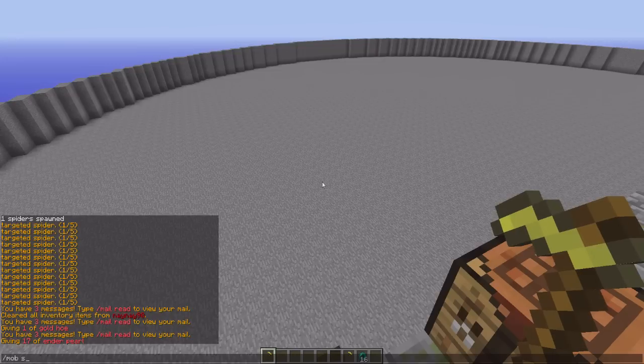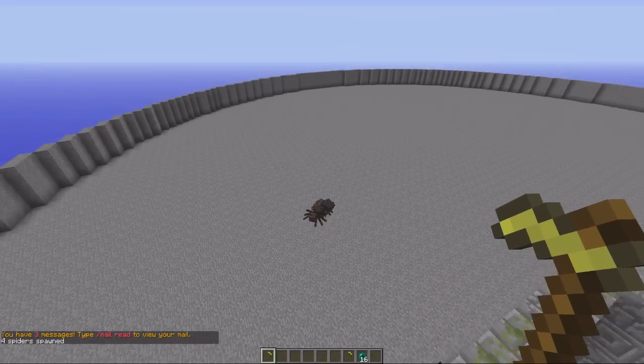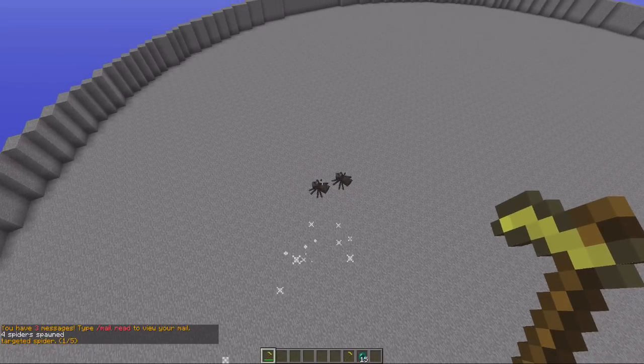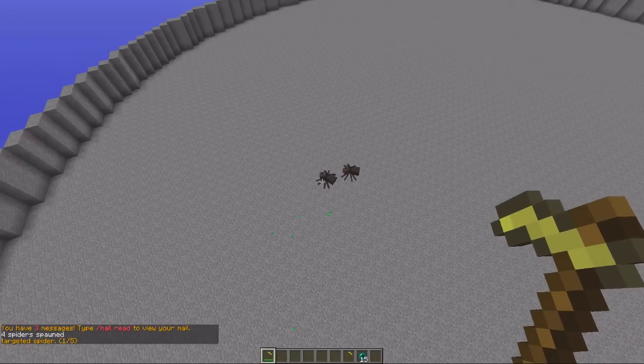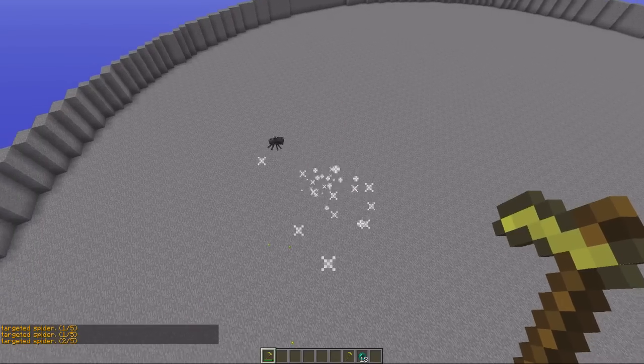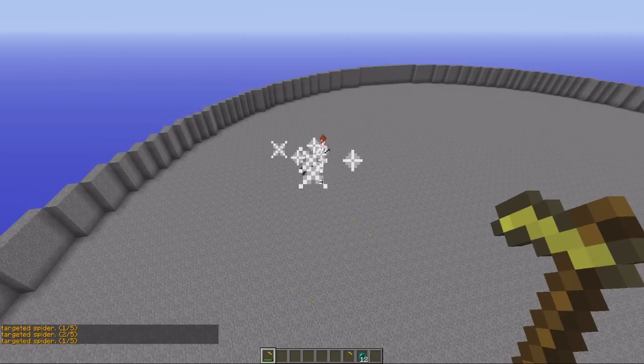I'll spawn a few mobs to show you how it works. So — mobs, spider, 4. Just fly up above them, right click on it, and it will fire the missile in. If you wanted to fire at two you can right click and then select them, and it will go about in the middle of them and try to kill them both.